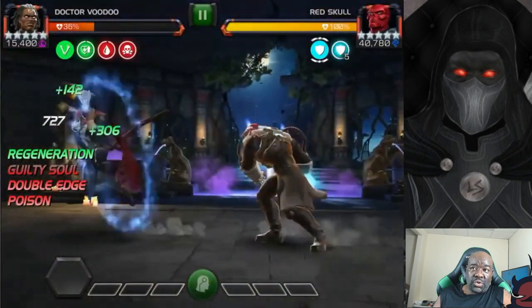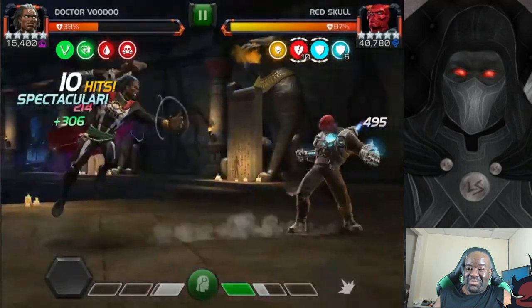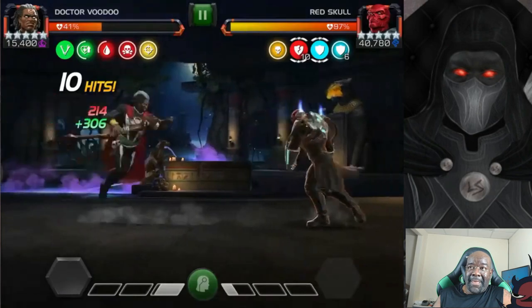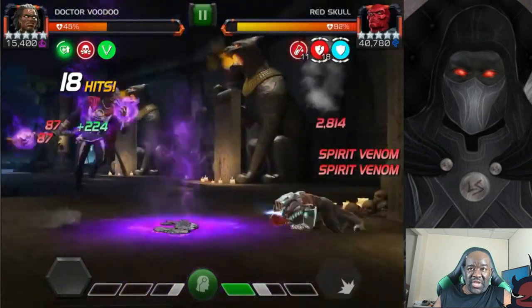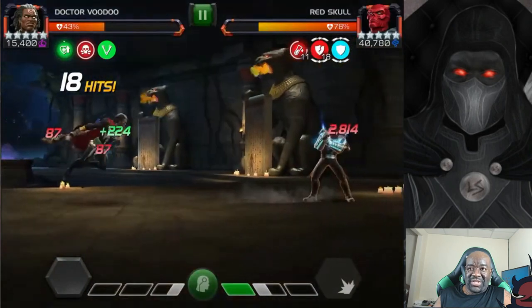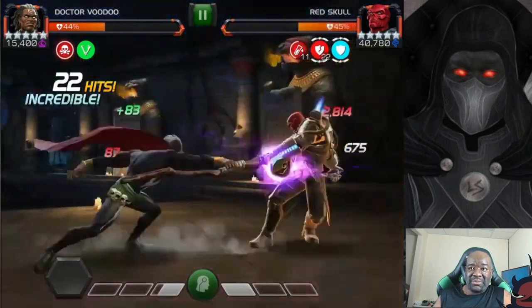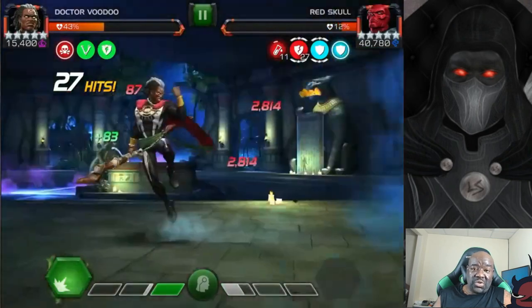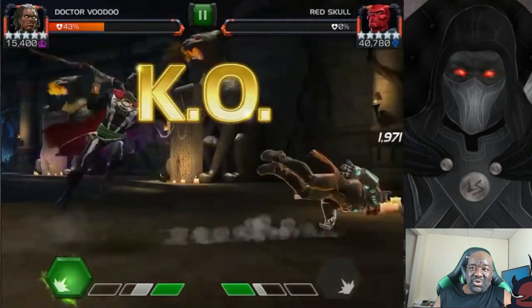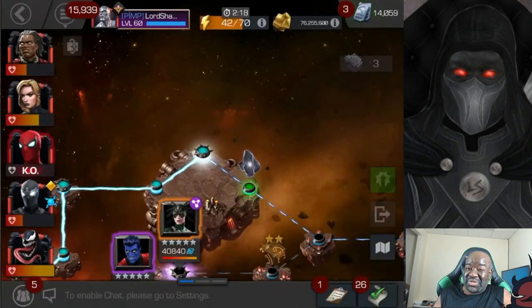I brought in Dr. Voodoo for the Red Skull fight because Red Skull gets a lot of armor ups. Those armor ups can be converted to poisons by Dr. Voodoo. I'm taking vicious block damage, but I converted a whole bunch of those to poisons. Then I dance away, bait out the special, let those poisons tick down, go back in, and bait out the special again. I can evade the special two, but why bother when I can just let the poisons work and bait the special ones? That special two sometimes has tricky timing and you get wrecked — not worth the risk.